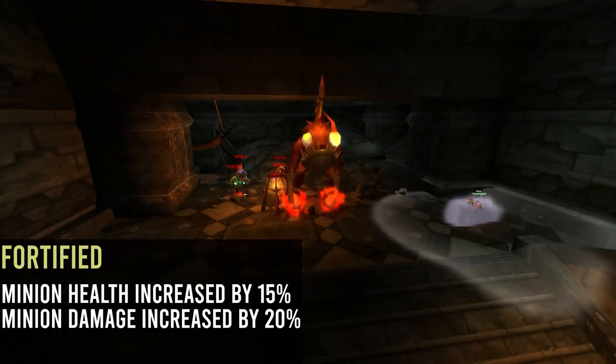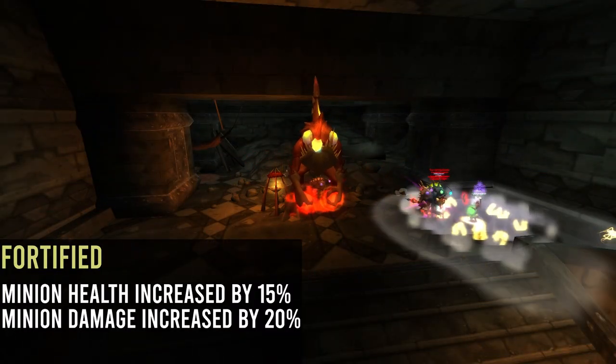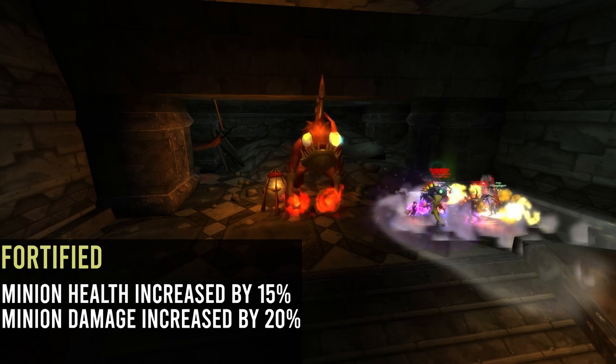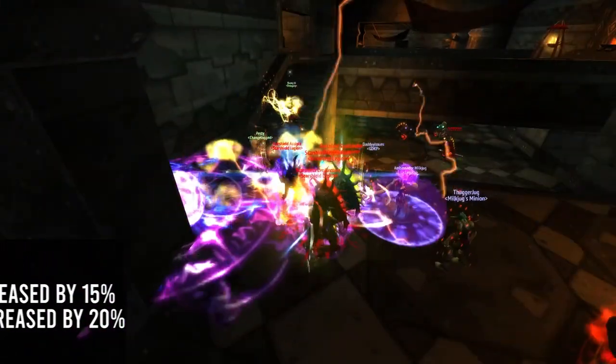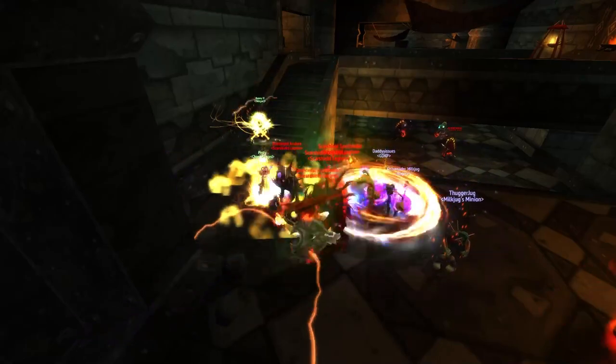First off, we have Fortified. Fortified is the standard swap between Tyrannical and Fortified — this makes minion health increased by 15% and minion damage increased by 20%, so mobs will be scarier than bosses this week.